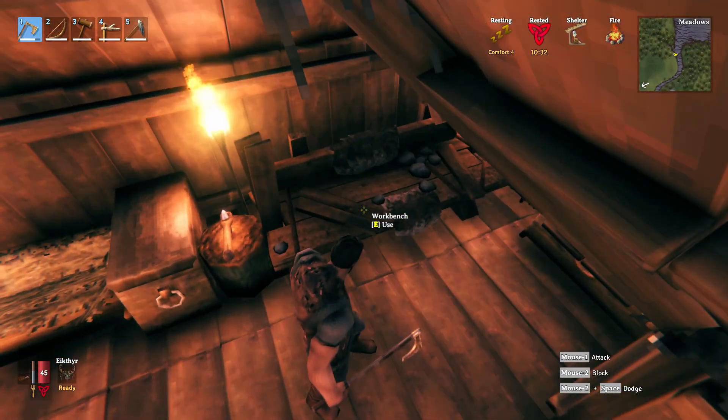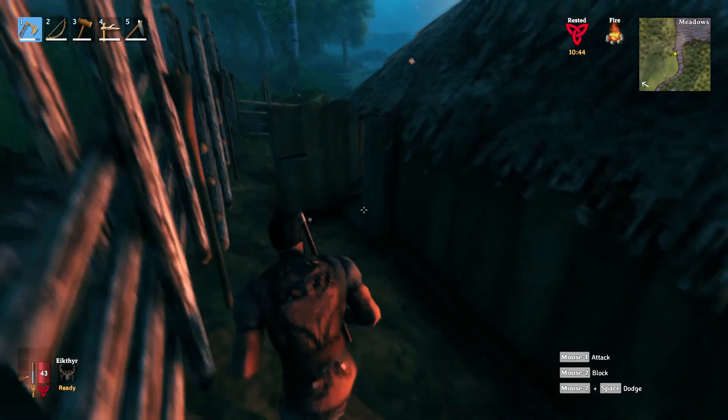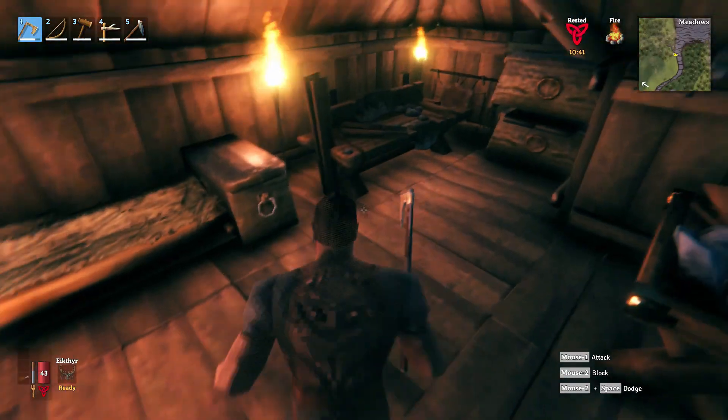That's how you upgrade your workbench. As far as placement goes, just place it anywhere in your base — it doesn't matter as long as it's close enough. The workbench doesn't need to be right next to it.